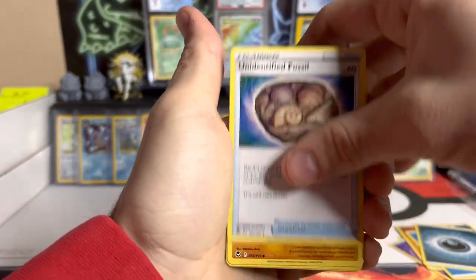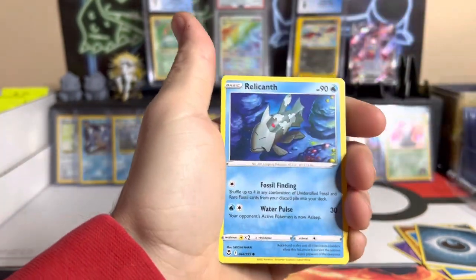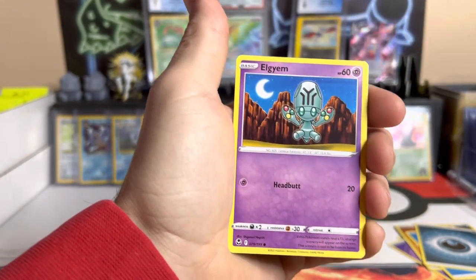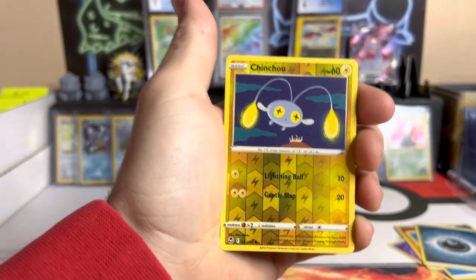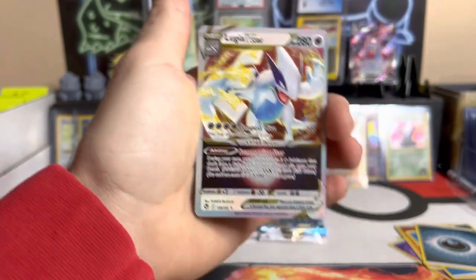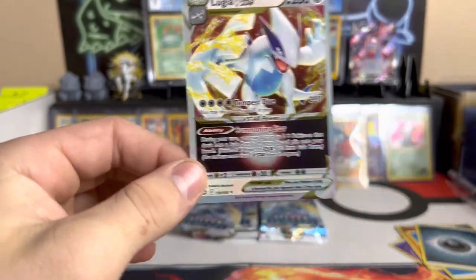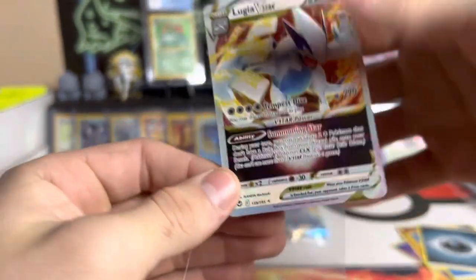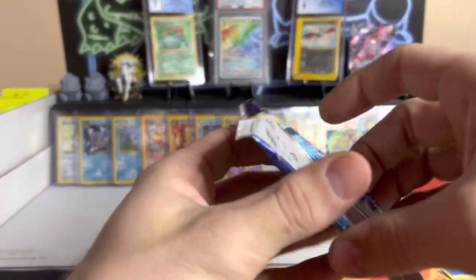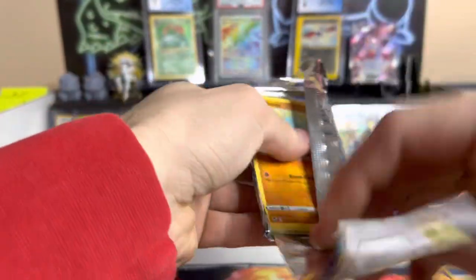Darkness energy, Unidentified Fossil, Aerodactyl, Matang, Hawlucha, Relicanth, Sandygast, Foongus, Elgyem, a reverse Chinchow — and a Lucha V-star, let's go! What the heck, we never have luck like this! Oh my goodness, this is crazy. I feel like we're getting super lucky compared to usual — normally we pull about 15 holos and two V cards.